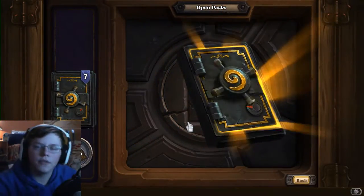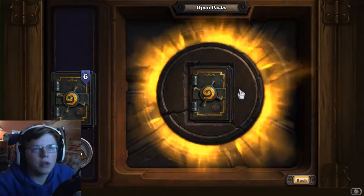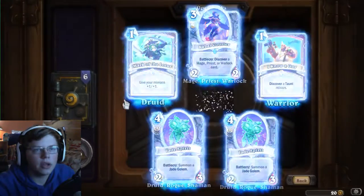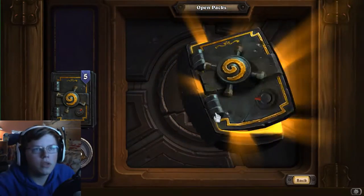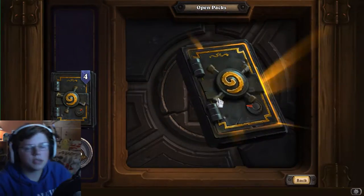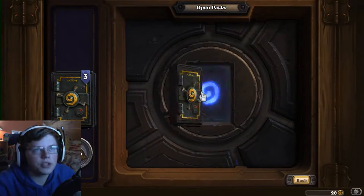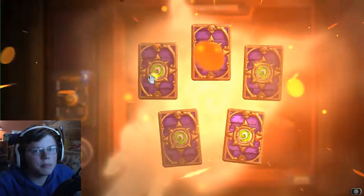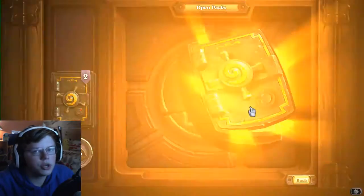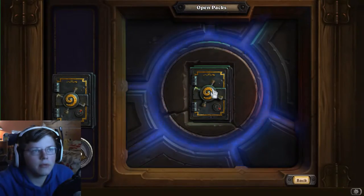Honestly, most of these cards, even if they're not amazing, I just need them to build a deck. They might not be individually good, but they might be a piece of a deck. Jade Spirits are fine. Jade Blossom is essential in Jade Golem Druid. Call of the Finders is essential for Murloc decks. Jade Swarmer is almost essential for Jade Golem Rogue decks. I don't even know what some of those do.